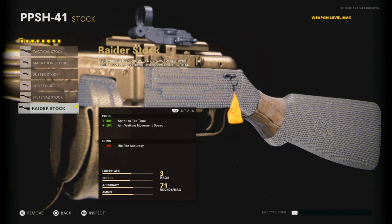But hey, those are the things we do for a good class setup. We also got the Raider Stock: 30% sprint-to-fire time and plus 10% aim walking movement speed. You're losing 30% hip fire accuracy, which is fine since I don't really hip fire with this gun, and when I do I have the laser, so I don't really notice the lost hip fire accuracy.